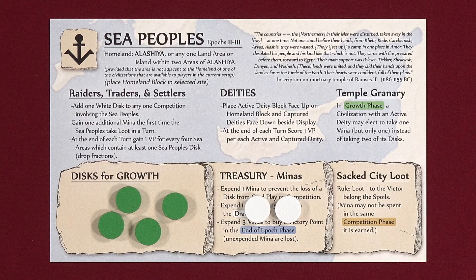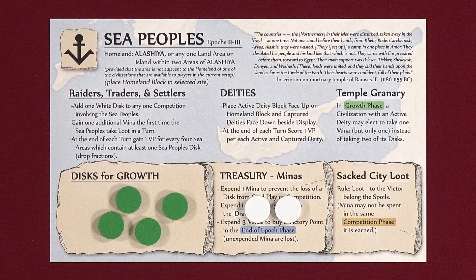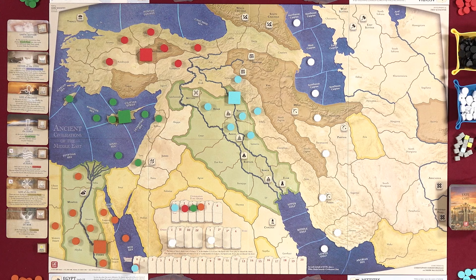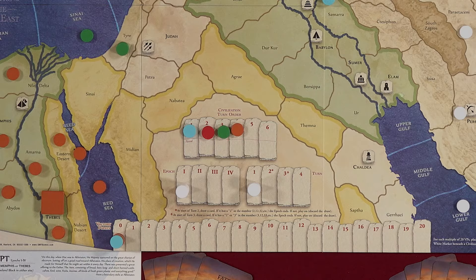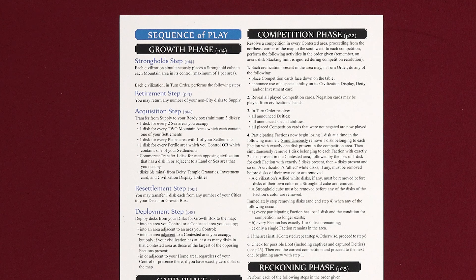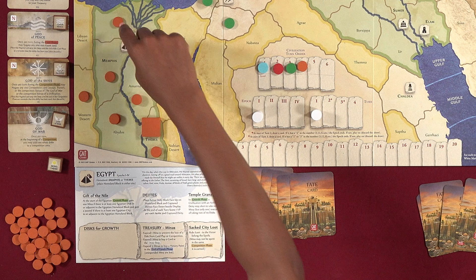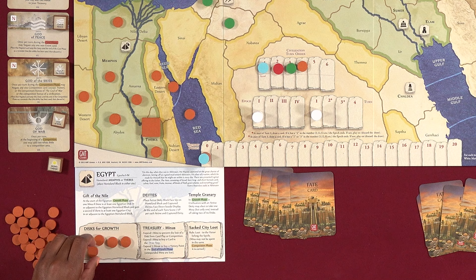Each player civilization has its own civilization display and starts the game with a number of discs on the map in areas they control. Single discs for camps, two stacked discs for settlements, and three stacked discs for cities. A game of Ancient Civilizations of the Middle East can last up to four epochs, which are split into two to four turns. On each turn, you'll play through five phases, starting with the Growth phase, where you'll gain discs from your supply into the discs for growth area on your civilization display based on your civilization's presence in different areas of the board.